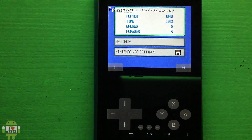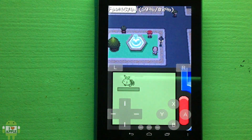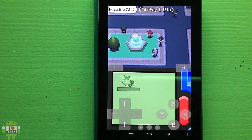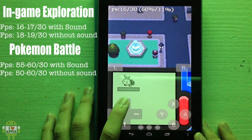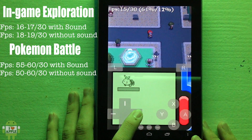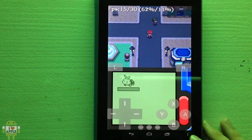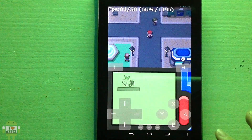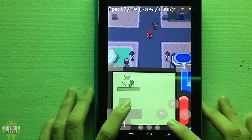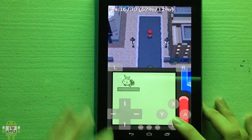I'm gonna be playing from a saved file that I already have in the game. As you can see, it runs at about 17 to 18 frames out of 30. It's an extremely good emulator because it has a lot of settings and it allows you to add cheats, manage the sound, and the filter you want to use. I'm gonna go ahead and shut off the sound so I can get some better performance out of the emulator, and now as you can see I'm getting much better frames per second.